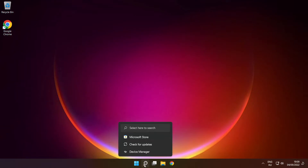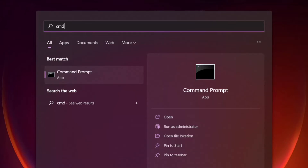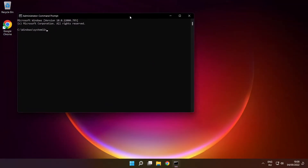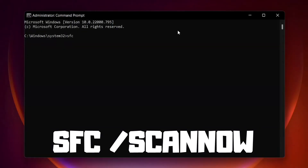Click the search bar and type cmd. Right-click Command Prompt and click Run as Administrator. Type sfc /scannow and press Enter.